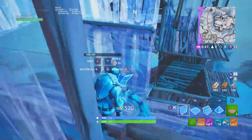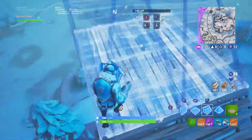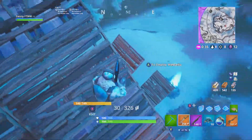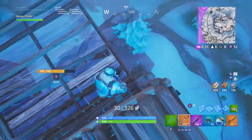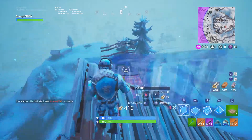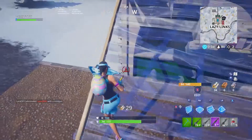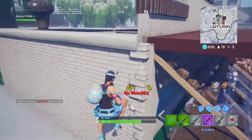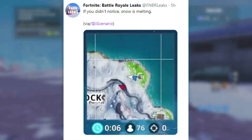The snow is now melting in the Fortnite map. In today's update, a ton of weapons got vaulted and zombies got removed from the game — we didn't get any kind of cutscene, they just disappeared just like that, which is pretty weird because they were brought to the map in a live event. If you look at the Fortnite map, the snow is actually melting right now from the top right corner leading all the way down to the bottom left corner.